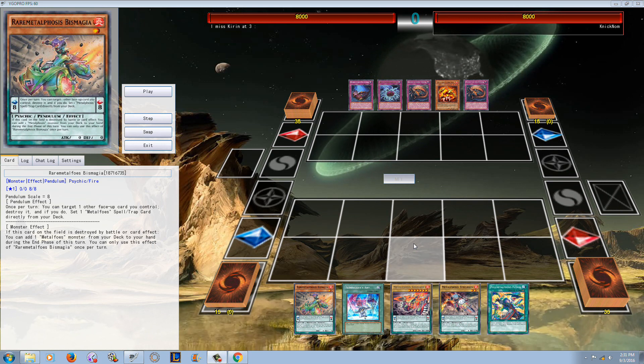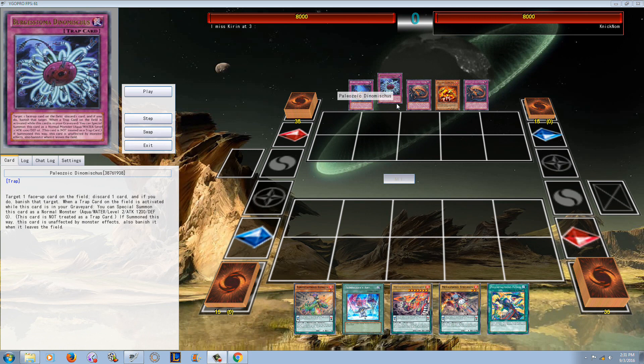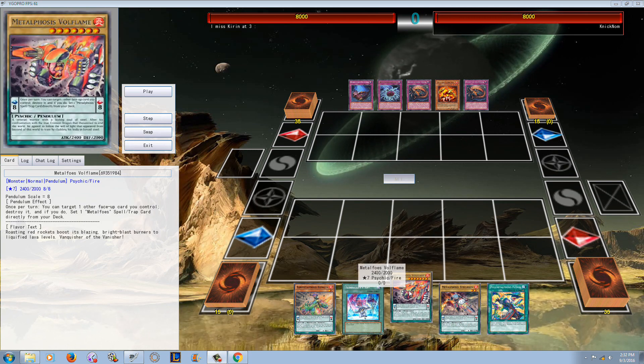This is Volcanic Paleozoic versus, I guess you could call this Cleefort — like Cleefort Metaphose. It doesn't run that many Cleefort cards, but you might start seeing this version of Metaphose pop up, because we all know that pretty much anything in Metaphose can work, especially if that other thing is like a pendulum deck. And with Cleefort, you can actually make Cyber Dragon Infinity fairly easily because of Scout and Monolith, so it actually has a little bit of natural synergy.